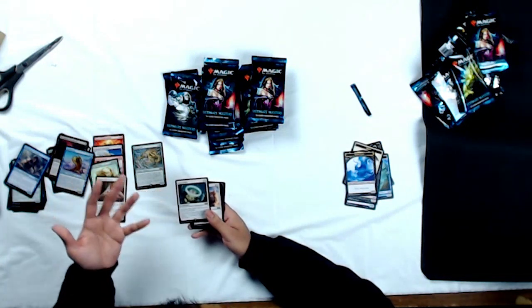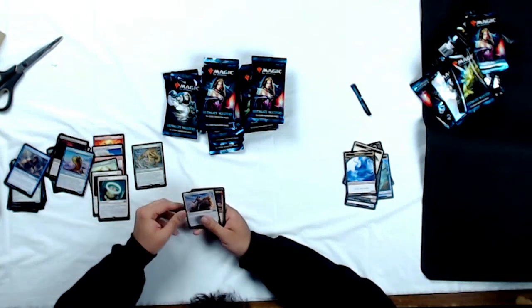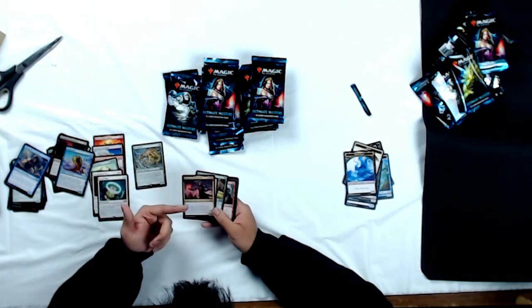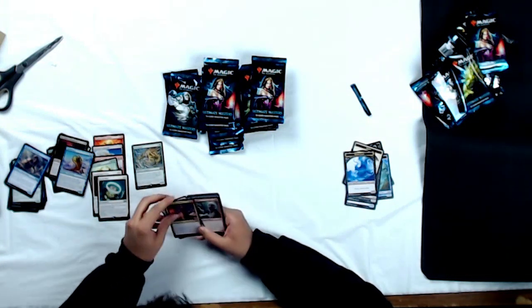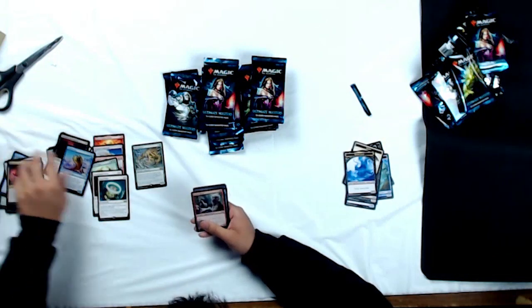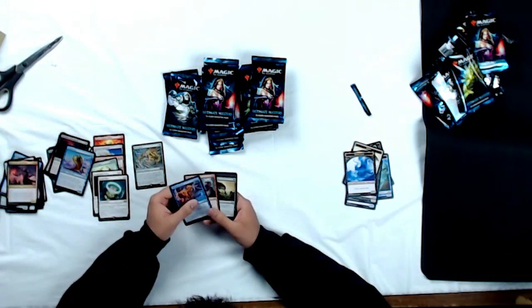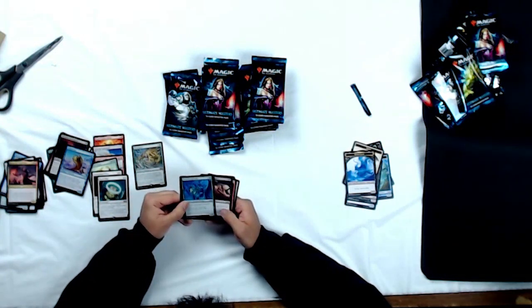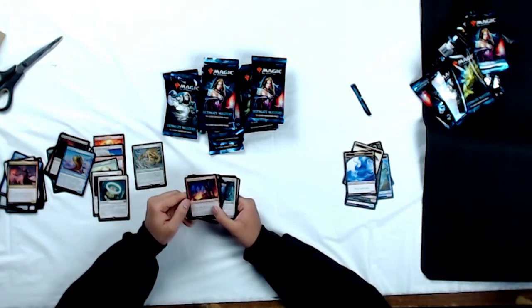It even sees some Modern play as a sideboard card for white decks. Pretty cool. Swift Reckoning, Gardon of the Bloodflame — first time she was printed with her new legendary creature border, I believe. Those are our uncommons. Moving on, we've got Mad Prophet, Archaeomancer — awesome EDH card right there — Shred Memory, Dark Dabbling, Wickerbough Elder, Mark of the Vampire, Faithless Looting — awesome reprint, awesome card, sees a lot of Modern play.